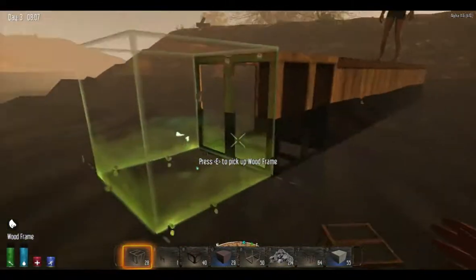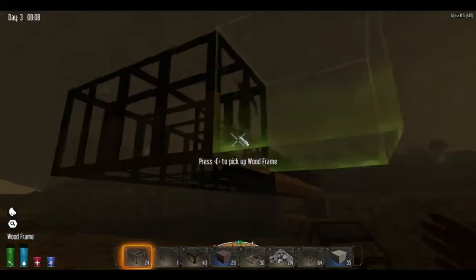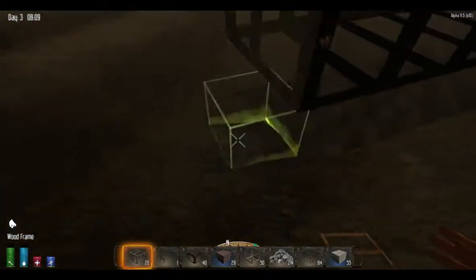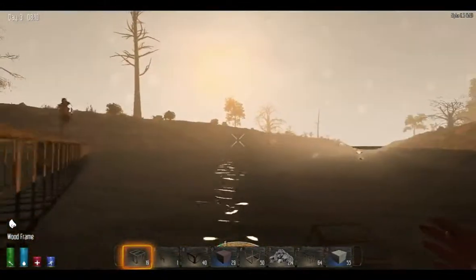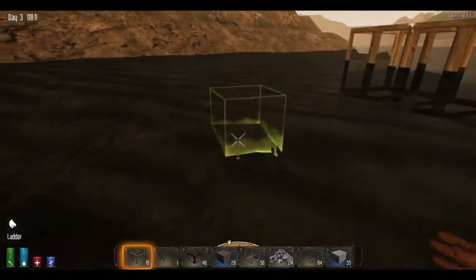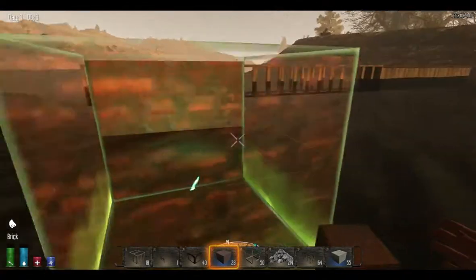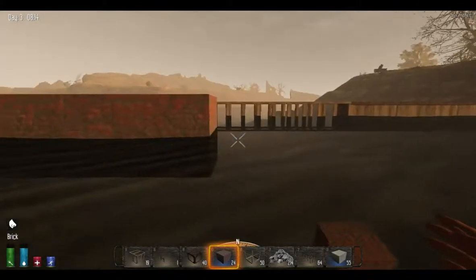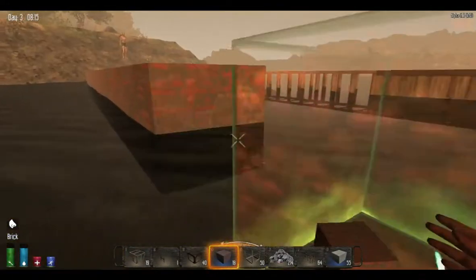We did find out that all the rules are basically ignored on water, because we can just keep going way farther than we were able to when it was just on ground. So you can basically build yourself a nice little area over the water, you can upgrade it, you can walk on all of it. It works with the brick, it works with the reinforced concrete, and it works with the iron — you can make just about anything float.